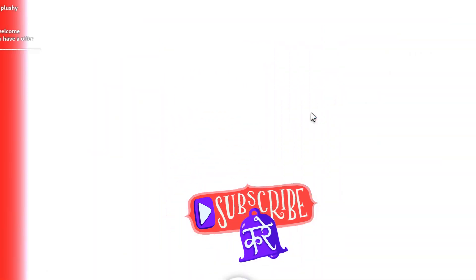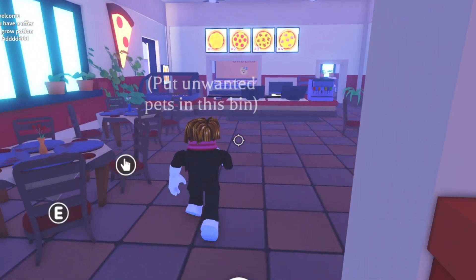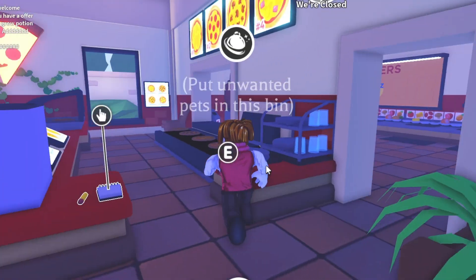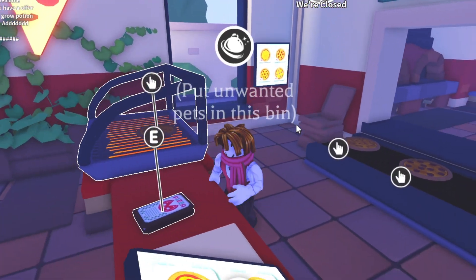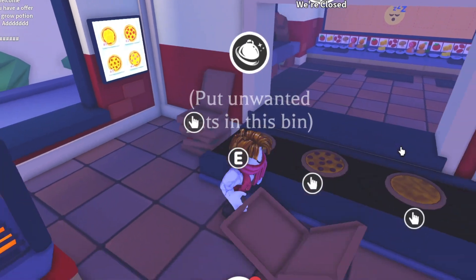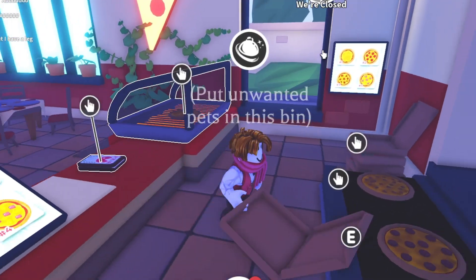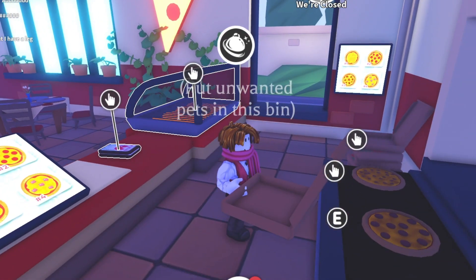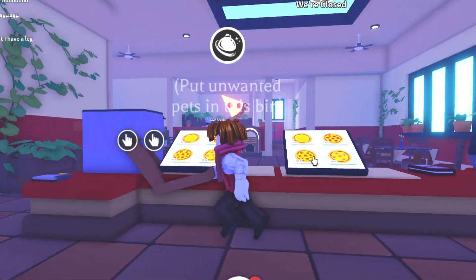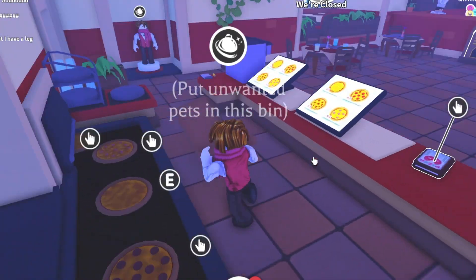For the fourth hack, go to the pizza place. Right now it's closed, but in the morning you want to click on a random pizza and just AFK there. You're going to earn money from that — just keep earning bucks to buy more eggs and pets. It's really useful; I do it sometimes to earn some pets.